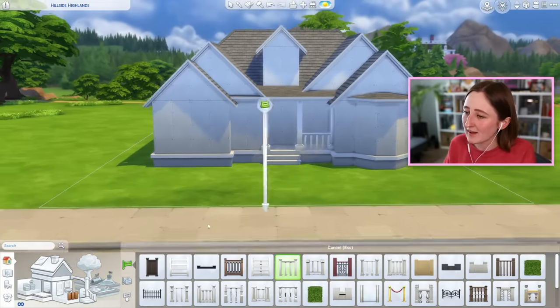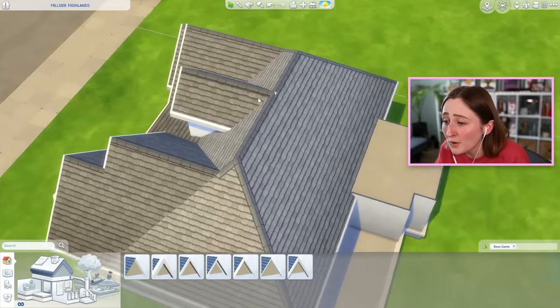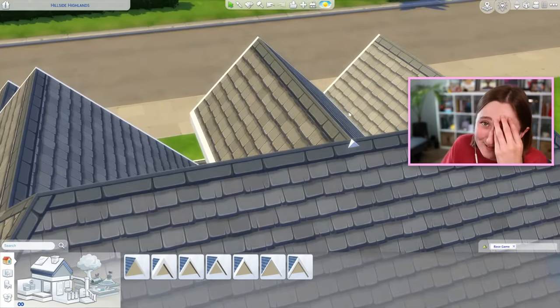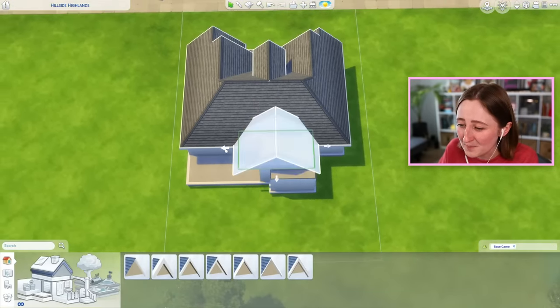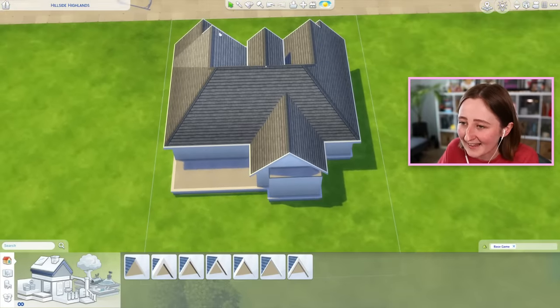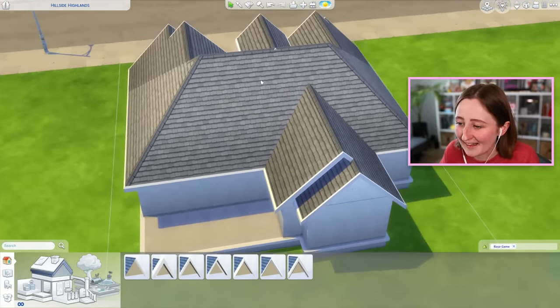Let's just keep placing stuff, and maybe once we add some more decor it'll start to feel a little bit better. Oh no no no no no, that little tiny triangle is gonna make me cry. Just don't look at it, okay? Just don't look at it. I feel like I shouldn't be allowed to do anything to fix that either. We absolutely cannot under any circumstances add anything to that to solve that problem.